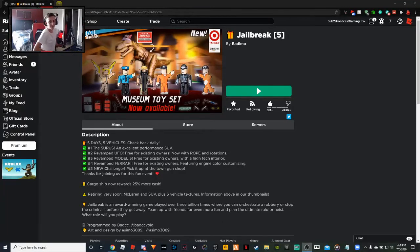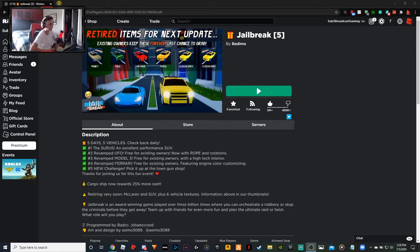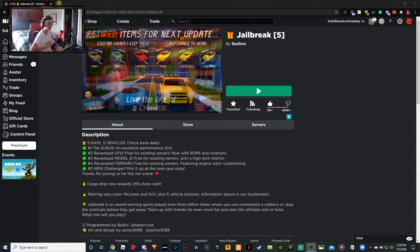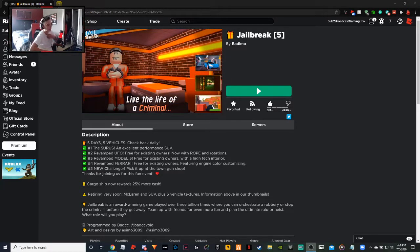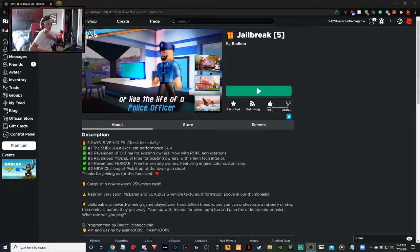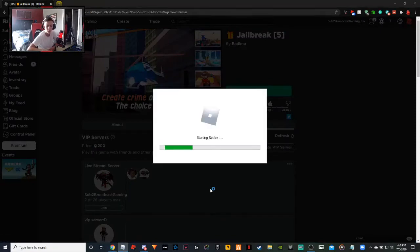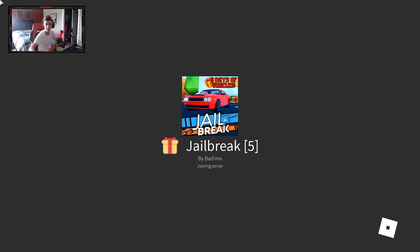Welcome back to another jailbreak video. In this video we're going over the fifth and final car — it is the new Challenger. Down in the jailbreak description it says number five, new Challenger, pick it up at the town gun shop. Thanks for joining us for this fun event. It also says cargo ship now rewards 25% more cash, which is good. Retiring soon — we already read that.